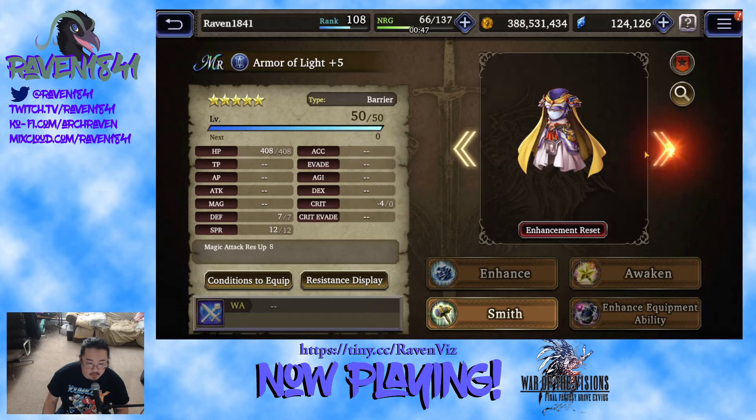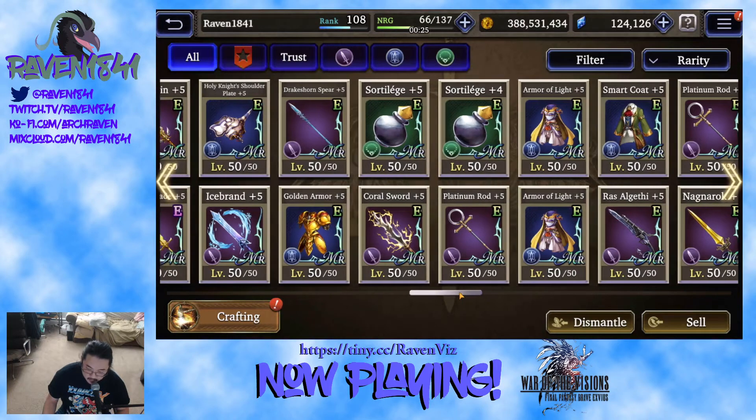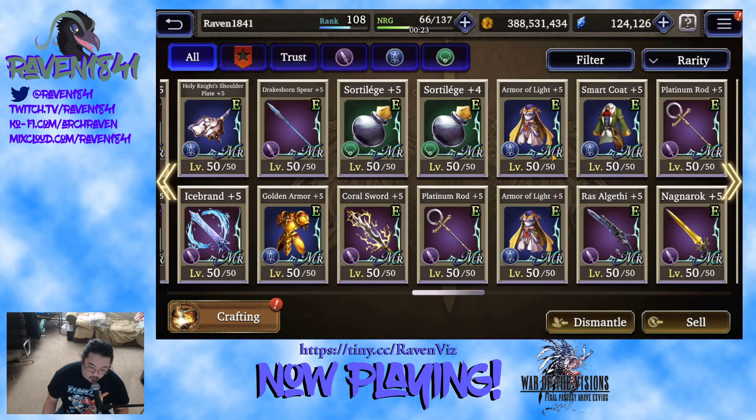The Armor of Light — I made two: one Spirit and one Shield. That was because at the time the only other piece of armor I had was Golden Armor, which has negative agility. Losing a little bit of defense for the agility on Armor of Light was worth it, because agility is king.